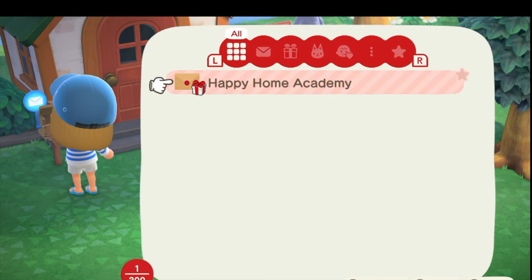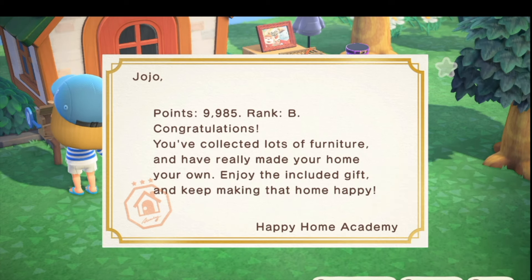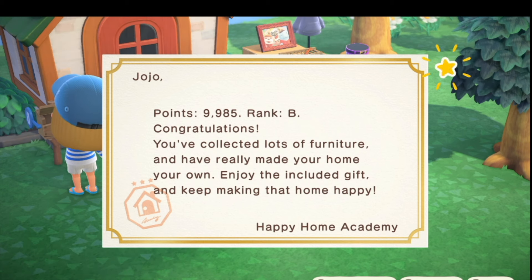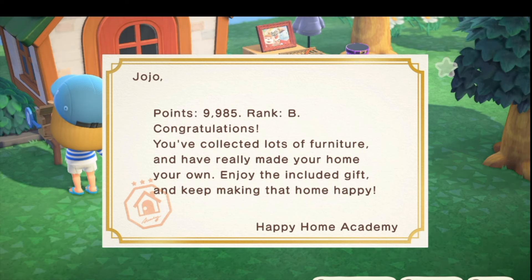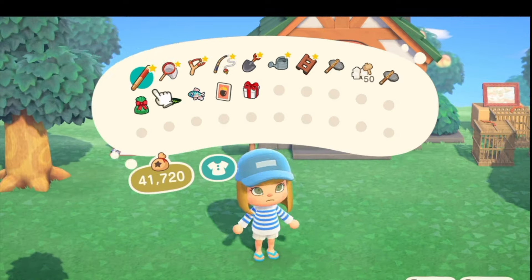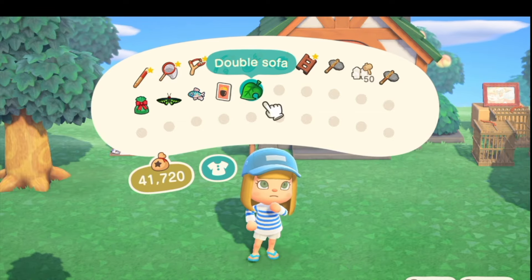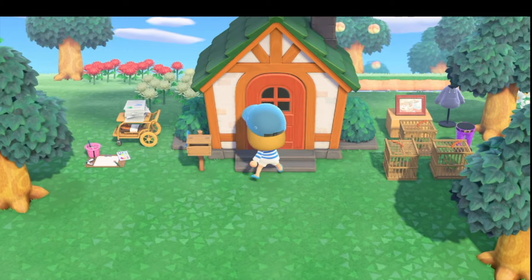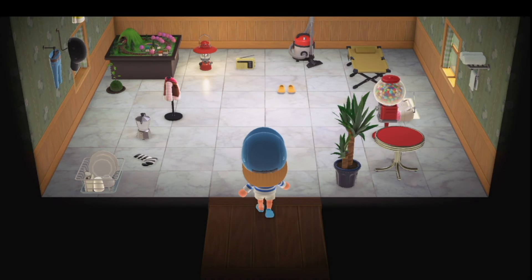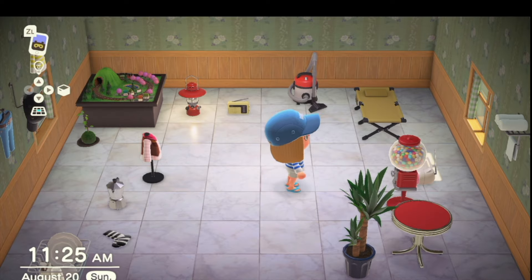Alright, we're going to check our mail. Oh, I got rank B - even though my house looks like a garbage dump. That was nice of them to say that. I got a duplicate starry sands floor from a balloon last night. Oh, a double sofa - that's pretty good. Let me show you my dumpster fire of a house because it's really just a dumping ground. I haven't had a chance to decorate it yet, but I promise I will. This is the dumping ground of JoJo Crosses.